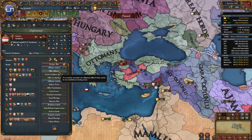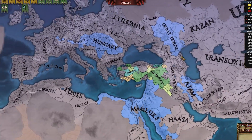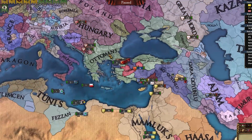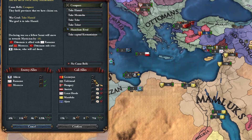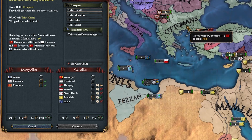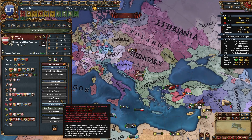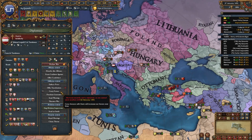I can ally Austria — sweet. Our alliance network is pretty good right now so no one should be declaring on us, probably not even the Ottomans. We need to wait for most of these guys to join me versus the Ottomans since they've also allied Morocco, but easy enough. We're just going to be currying favors with these guys.